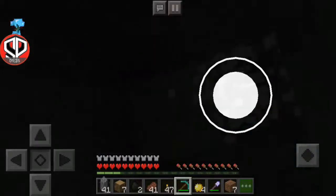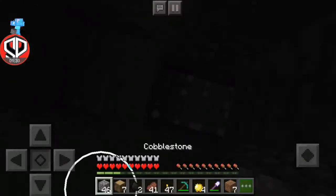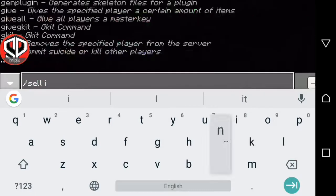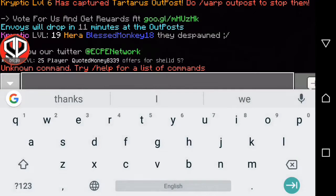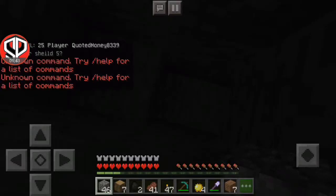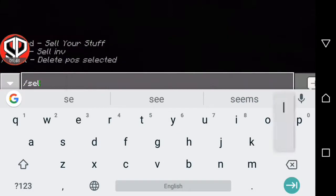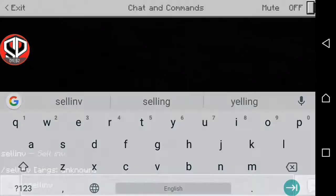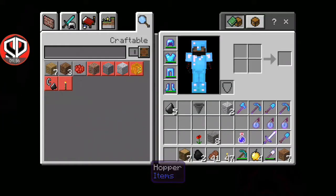This isn't survival, what am I thinking about? I think we can sell cobblestone if I do slash sell inv. Will that work? Nope. I can only sell hand, I believe, on this server. Slash sell hand. What? Can you not sell on this server? Okay, now I need to put it together — slash sell inv. So it sells everything of the same item I'm holding, I believe.